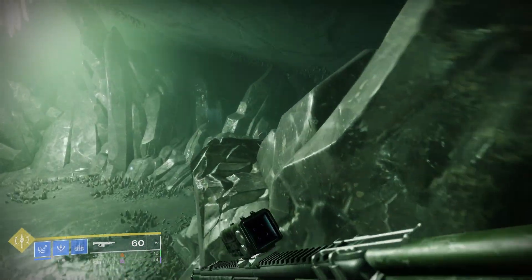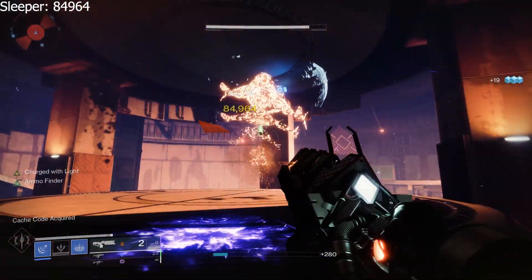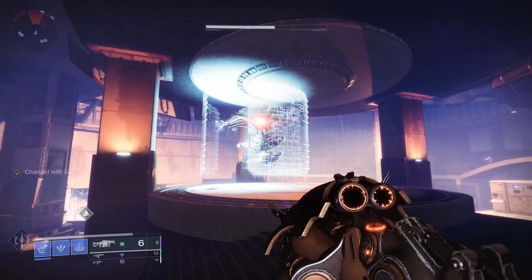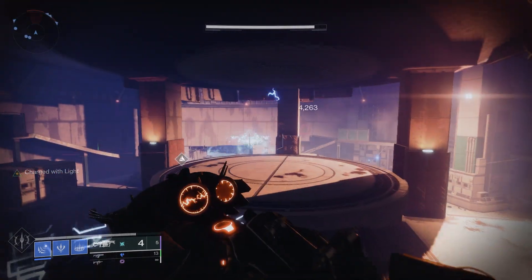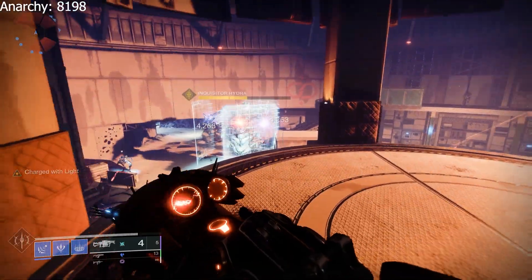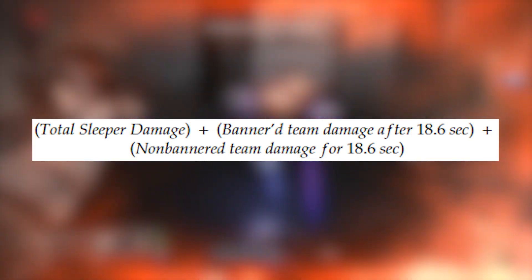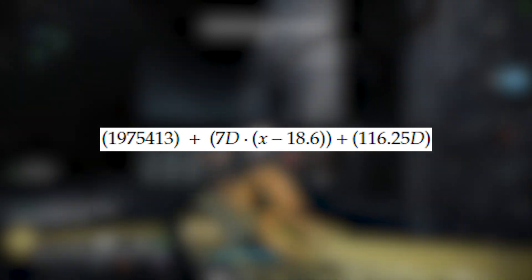The first two things that come to mind are Sleeper and Anarchy. Sleeper hits for 84,964 per shot; it takes 18 seconds and 40 frames, or 18.6 seconds, to fire 12 shots — bringing DPS to 106,205. Anarchy ticks for 4,263 per tick and applies 20 ticks over 10 seconds and 23 frames, bringing DPS to 8,198. So I'm not even going to graph Anarchy — it isn't going to work. For the new Sleeper equation, it ends up being the total damage of Sleeper over 12 shots, plus the increased team damage from Banner Shield for (X−18.6) seconds, plus the non-banner-shielded team damage over the time you were using Sleeper. This comes out to 1,975,413 + 7D×(X−18.6) + 116.25×D.